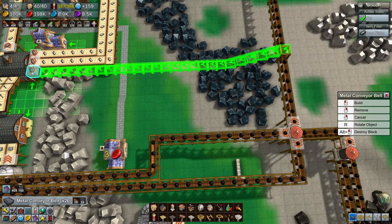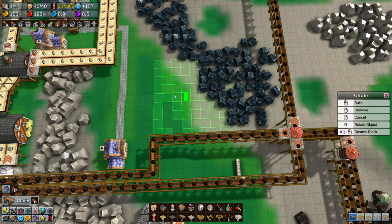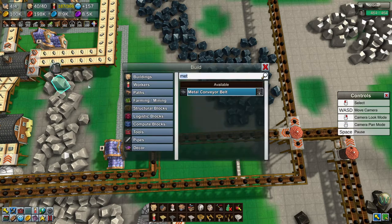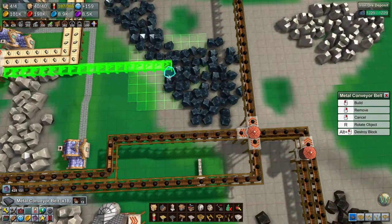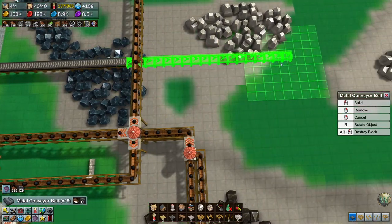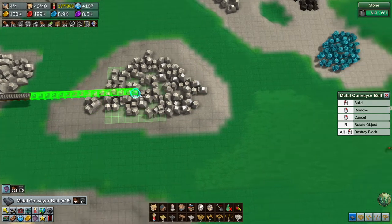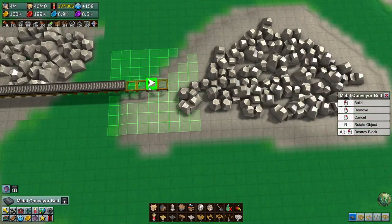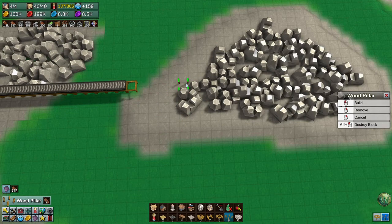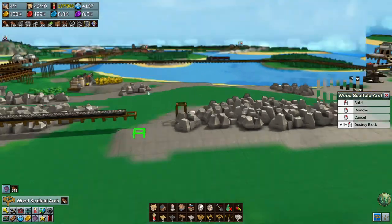I guess we could have gone under — actually yeah, we can go under. I thought it was higher, closer in height to that. Metal conveyor belts. That works, except I'm going to mess something up. So let's do this in shorter stretches. Is that too close? That is too close, so we need to go around or over. It's actually in the right spot, so let's just go up over a little bit. Take a couple of these out and we'll just go up. Like that — that might even be too much. That's too much. That's more than enough.